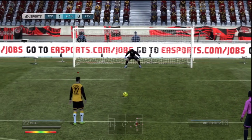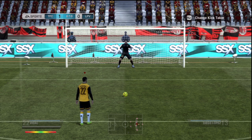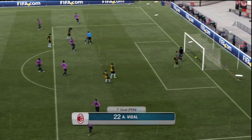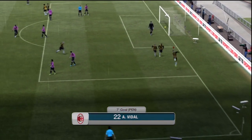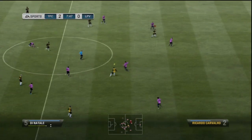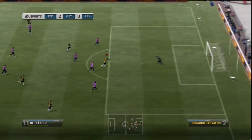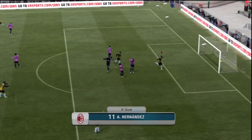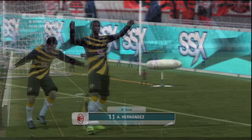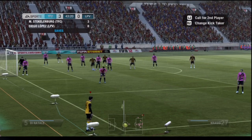Vidal steps up and takes the penalty — surprisingly he was my best penalty taker with 88 pens, more than Snyder or Di Natale. Vidal scores to give us a two-goal lead in the seventh minute. Then in the ninth minute we get our third from Hernandez — pass it up to him, one-two, he's in on goal. The opponent seemed discouraged already having conceded two in the first seven minutes. That's three goals inside 10 minutes.